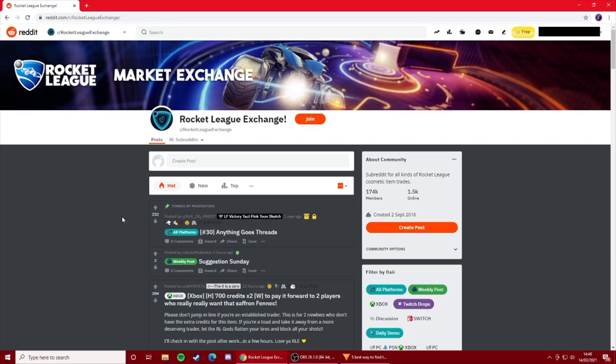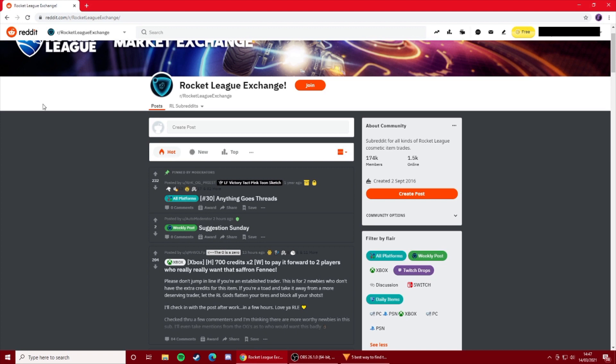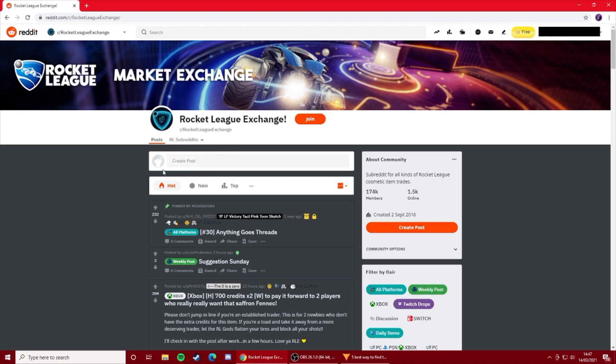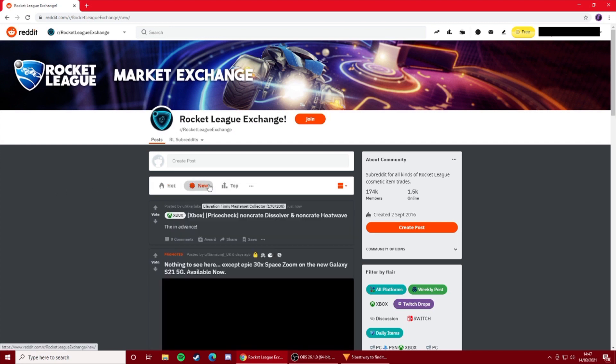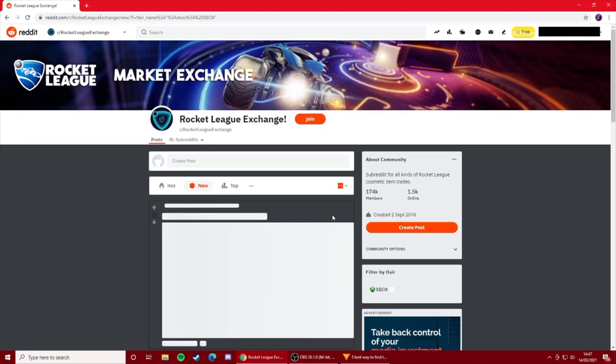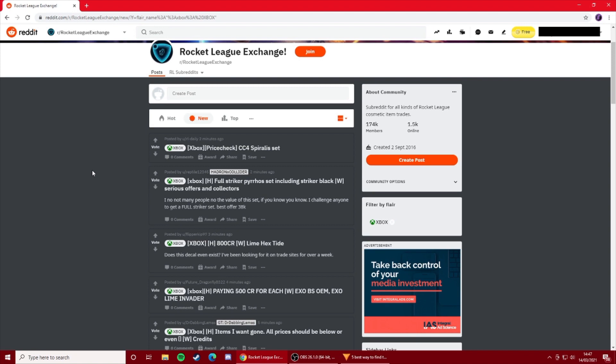Next on the list, we're heading over to Reddit. This is a website, and there's also an app for Reddit. I'm not going to lie, Reddit is something I never really use — not just with Rocket League, I just don't use Reddit in general. But I see a lot of people that trade on Reddit, and I actually might start using it because it looks pretty good. Once you're on Reddit, the best subreddit is one called Rocket League Exchange. Go to New to get the newest trades, and filter by your platform. There's a lot of trades where people want very specific items, like Lime Hextide.